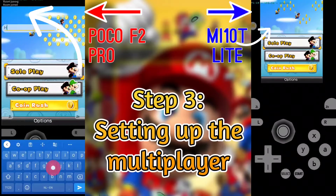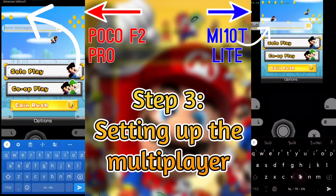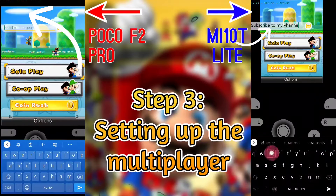I'm going to type something in the chat to see if the second player can see it. And as expected, we can chat normally.